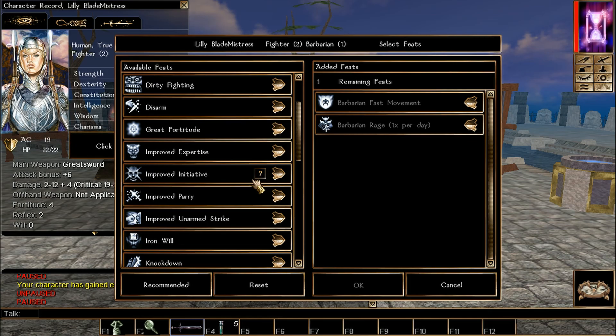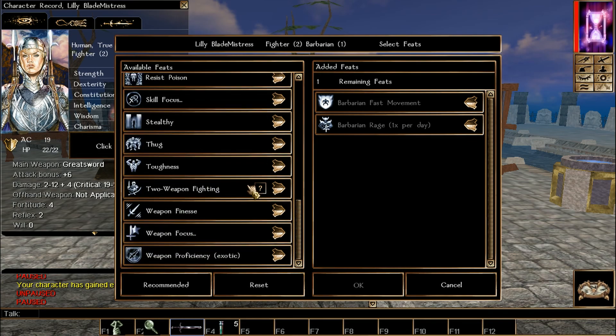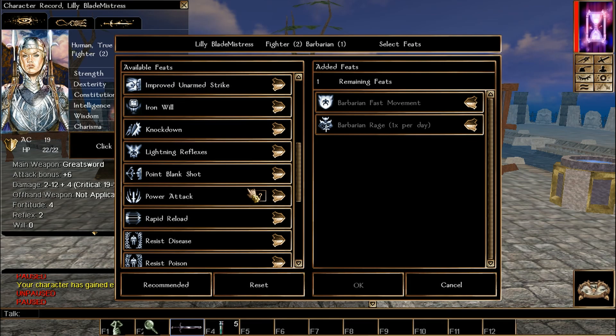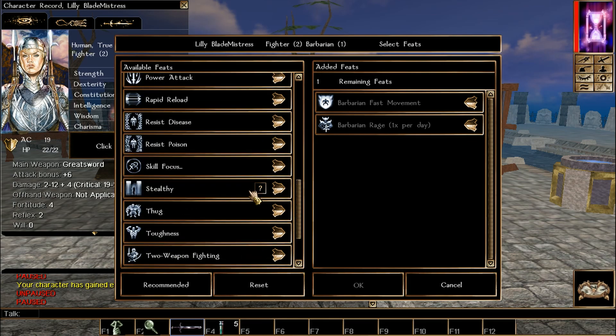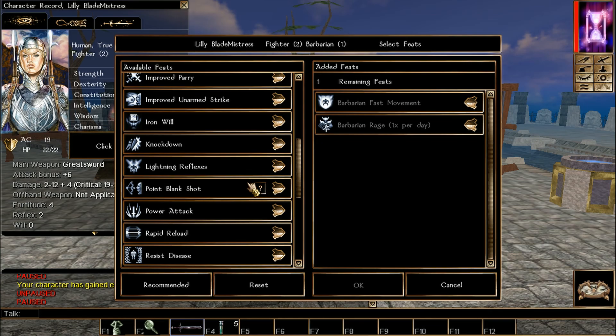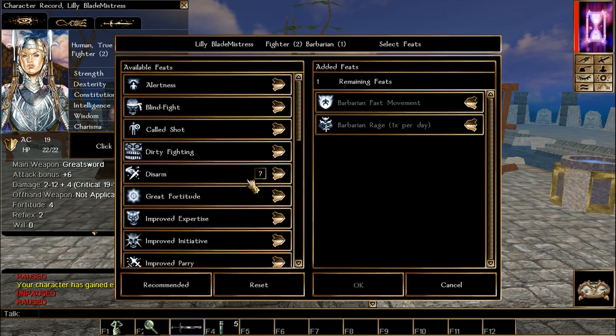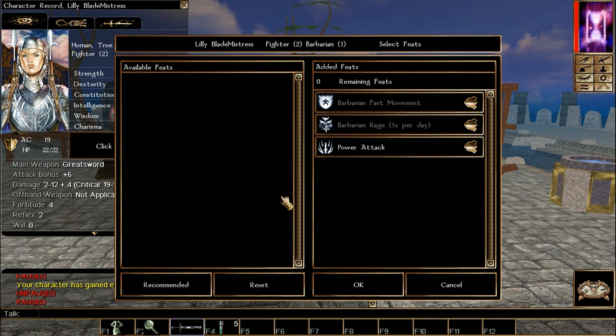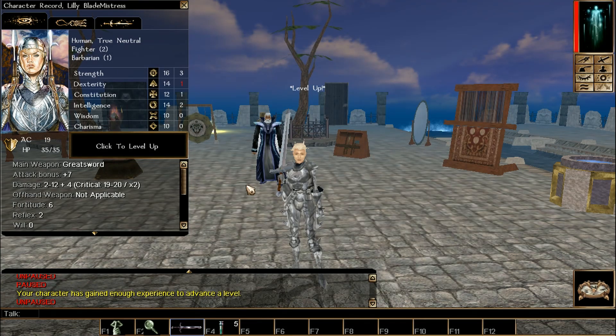I believe at that level I took Power Attack — let me confirm. Yes, pick Power Attack, because that's the prerequisite for Cleave, and we'll need Great Cleave later on. If you want more Barbarian levels, go ahead, but you'll lose some feats. We picked Power Attack as the prerequisite to Cleave, and we'll need Great Cleave further on — that's why I picked it.